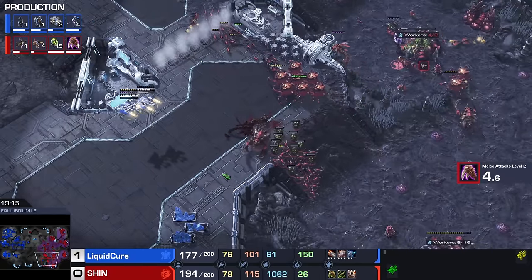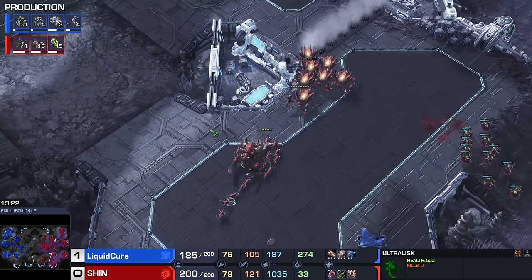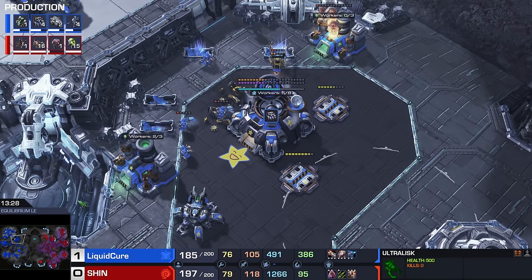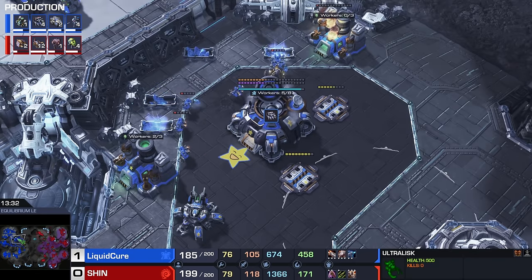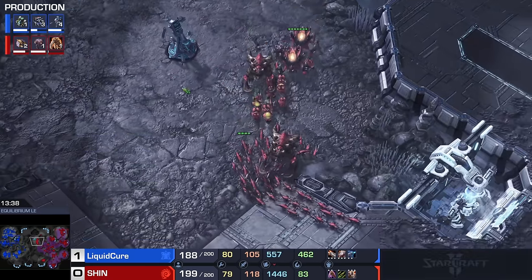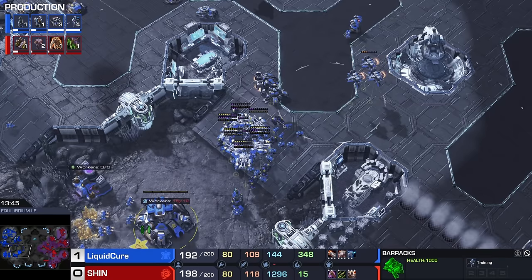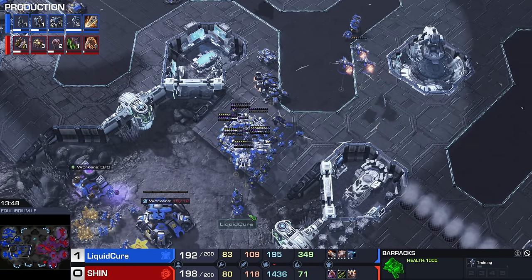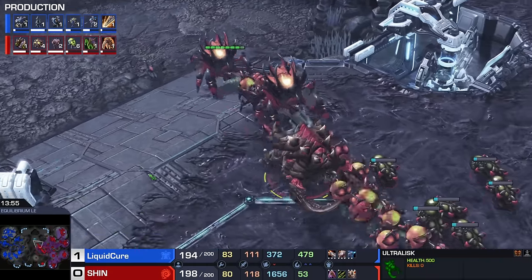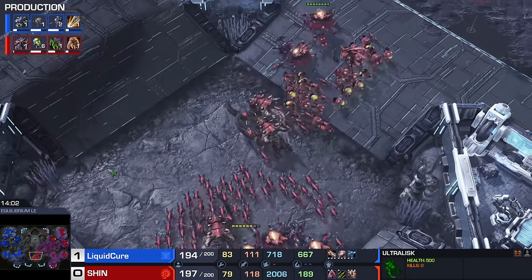Some Ultralisks are over here. Ultras really kind of suck when Terran is ahead, but I find Ultras pretty good when Zerg is leading and trying to obtain the victory — when Terran's kind of behind and hasn't made the Ghost transition yet, or isn't up to Liberator tech. But Cure is already at both of those units — both Ghosts and Liberators. Now Ultras are starting to hit the battlefield, and I don't exactly see what they're going to achieve.